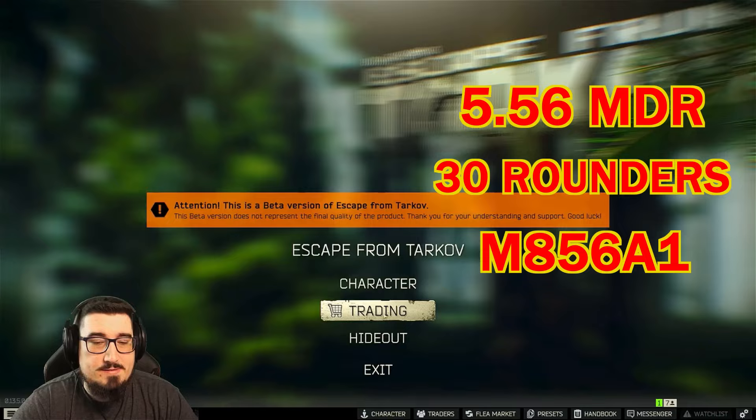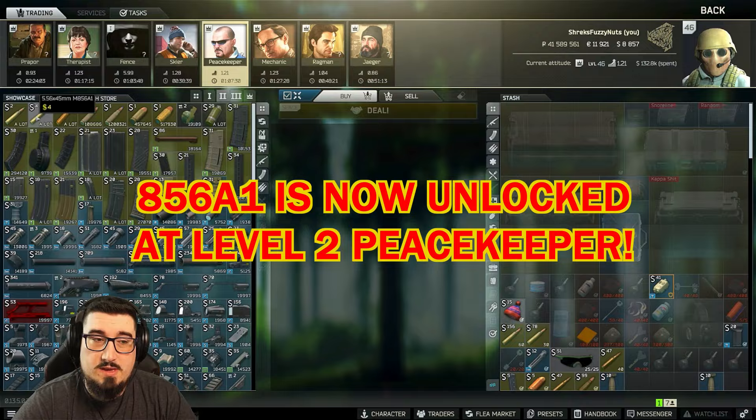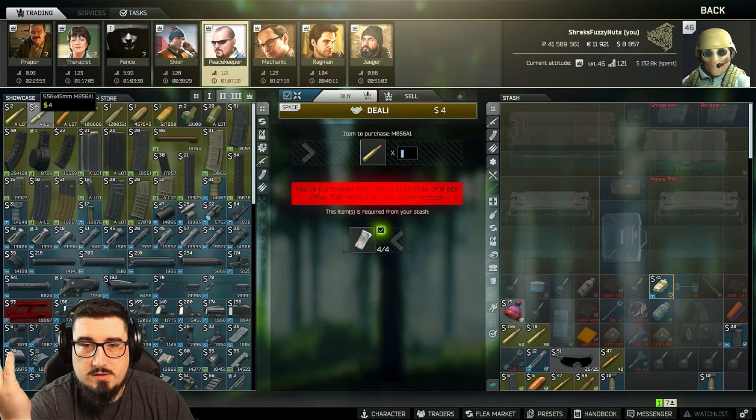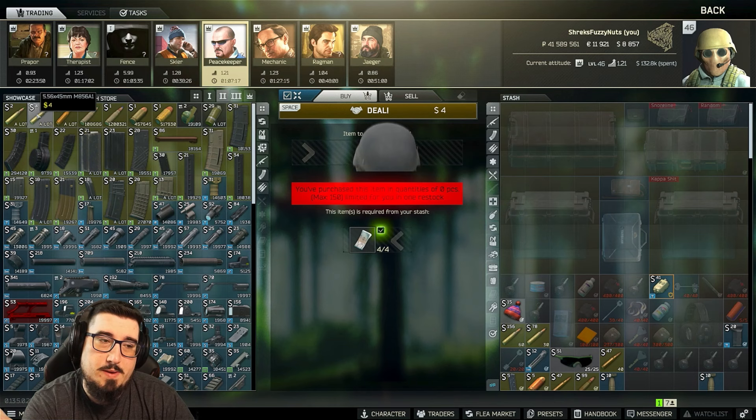You unlock 856a1 at level 2 Peacekeeper. You should have level 2 Peacekeeper when you get this task. You might even have level 3 Peacekeeper and have 855a1, which is better because it does more pen to the armor. It honestly just depends on what you guys want to run and what you're comfortable with.